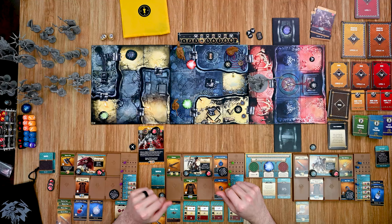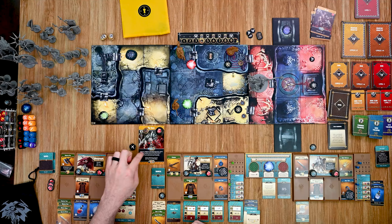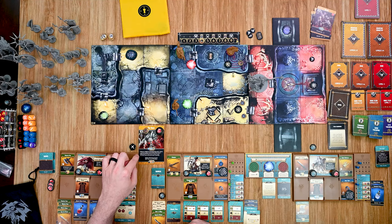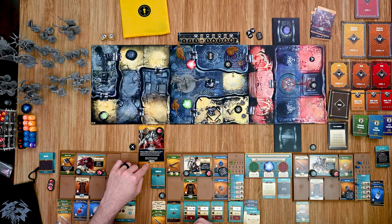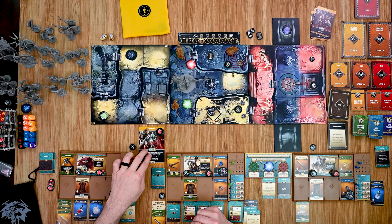Then it is going to move into the enemy phase. The only enemy out there right now is the ghoul. The first ability check: if there is a minion in the ghoul zone, kill the minion and the ghoul heals five health — there aren't any. So the ghoul moves three zones towards the closest hero and attacks if possible: one, two, three. He is a melee enemy so he will not be able to attack this turn.